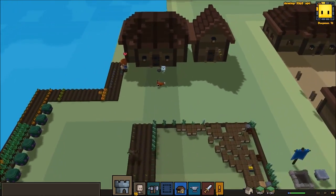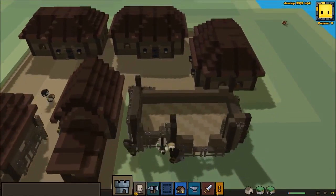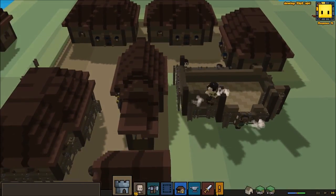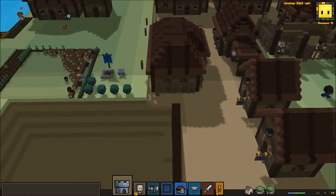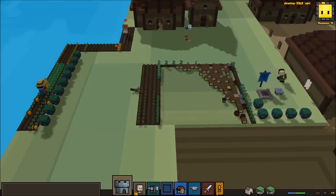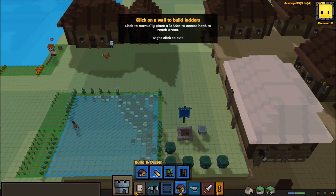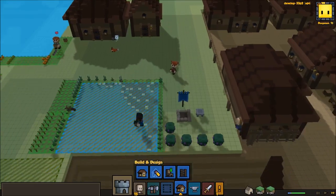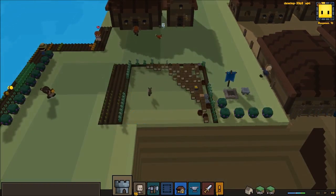We got all that corn harvested, we got all that wheat harvested. I don't know why this is all glitched out but that's okay. I'm going to try to build a ladder right here just to see if that will do something — maybe it might trigger something with one of the builders.